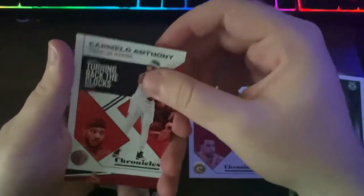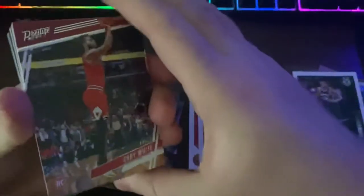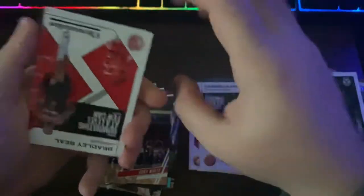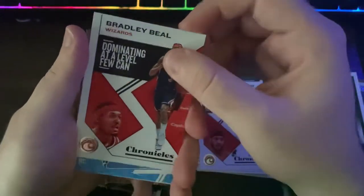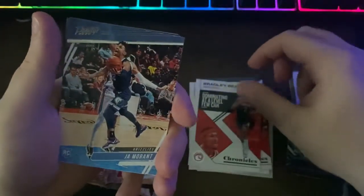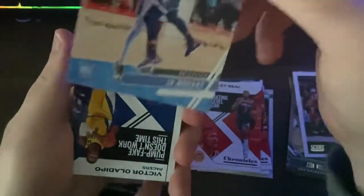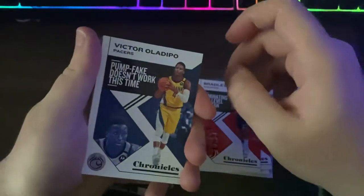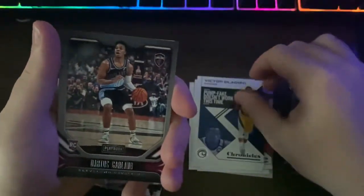Okay, who do we have in this one — Carmelo, hope he returns to the Blazers. Coby White, first Coby White of the day, nice Prestige. Bradley Beal — heard the Nuggets are interested in trading for Bradley Beal. Ja Morant Prestige — there we go, that is nice, love this design. Victor Oladipo — the Bucks are interested in him I believe. Darius Garland.